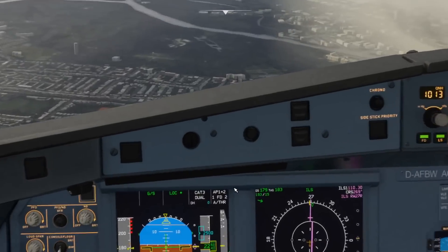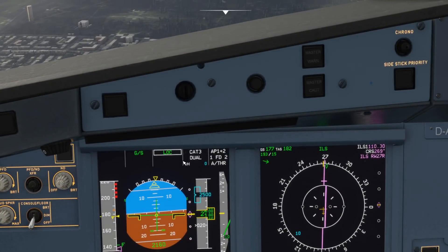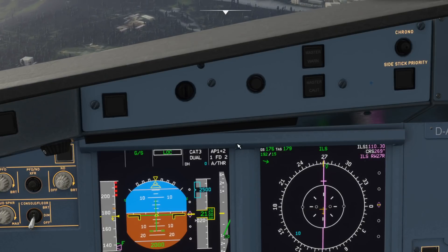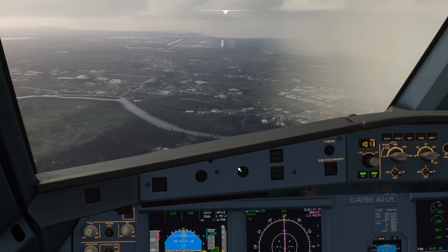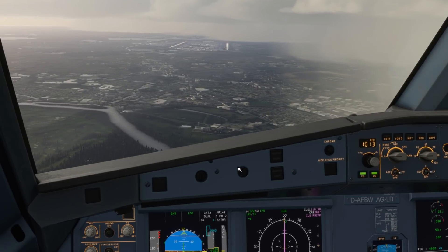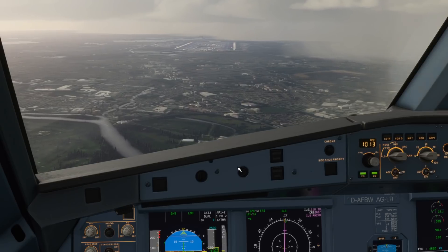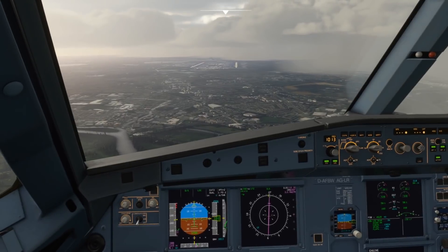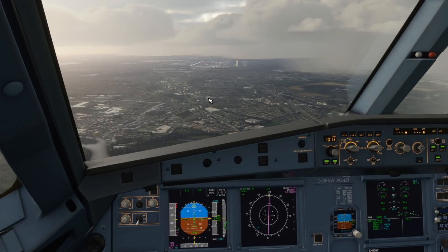The other thing you'll also notice is that at the top of the FMA we've got a decision height of zero, so we would not have to see the runway at all. Obviously the clouds have cleared a little bit in this weather I've set up and we can see the runway as we're coming in, but you would be able to land this aircraft in zero visibility — which if you've followed any of my live streams recently, you'll know I could really have done with this capability.